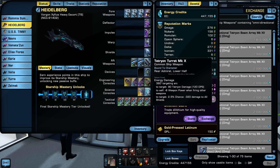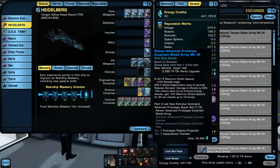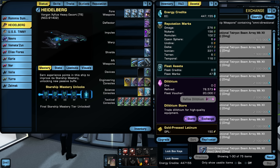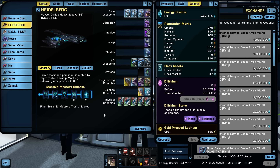I did replay Coliseum from the Romulan storyline to get the Reman Advanced Prototype Covariant Shield. It's only mark 11 as a mission reward, but I used some upgrade resources to bring it to mark 12, giving me more shield capacity — that was a weak point on this ship. I also like this shield because it has a unique visual that totally changes the look of the ship. I prefer it to the default Vorgon texture.